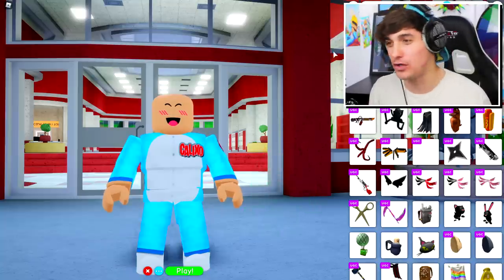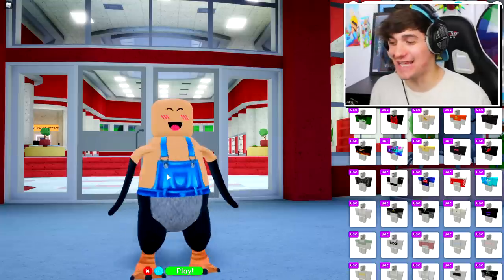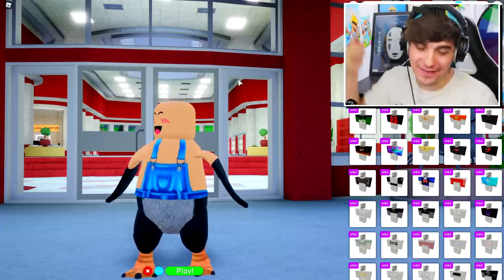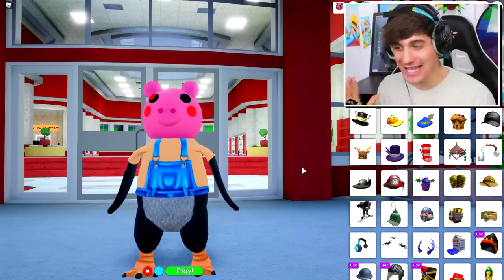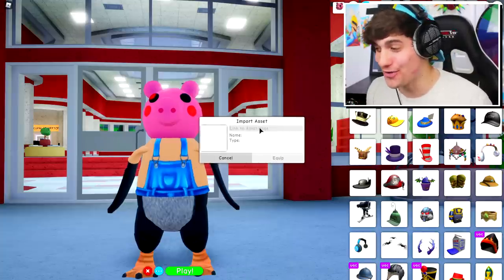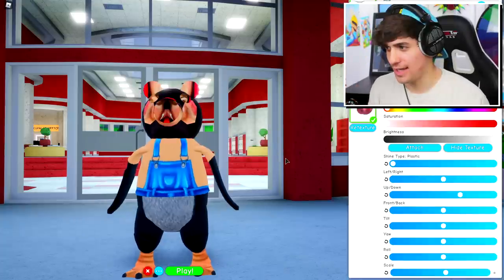I'm going to remove everything I currently have on and let's begin making myself look like his avatar. Now with the body completed, it's time to make this avatar look even cooler — and the only way I can think of doing that is if you hit the subscribe button right now. Now if my calculations are correct, all I have to do is click import and input the following code and this will change into Albert's face.